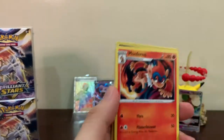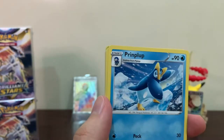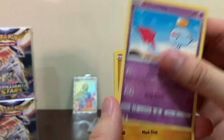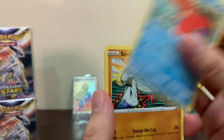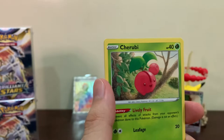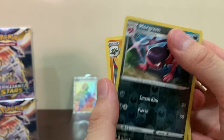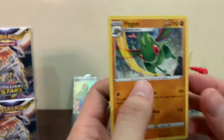Okay, we got Grass energy, Monferno, Piplup, Garchop, Chimecho, Golett, Corphish, Cherubi. We got Morgrem as our reverse, and just a Flygon regular rare.